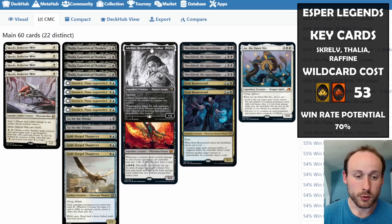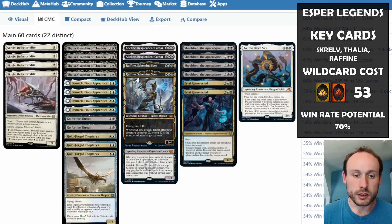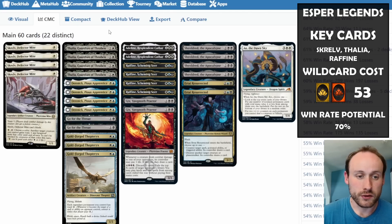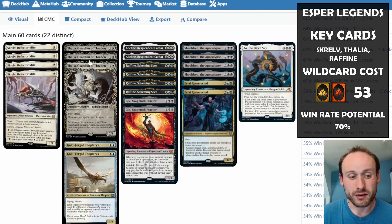Adeline is another legendary creature that can make lots of other creatures, great at blocking and dealing lots of damage. Raffine is the main one in this deck — whenever you attack, you can connive X times where X is the number of attacking creatures. Attacking with Thalia with first strike or Dennick with higher toughness and lifelink lets you boost your attackers and gain life.